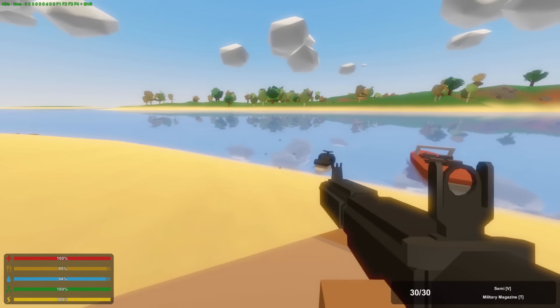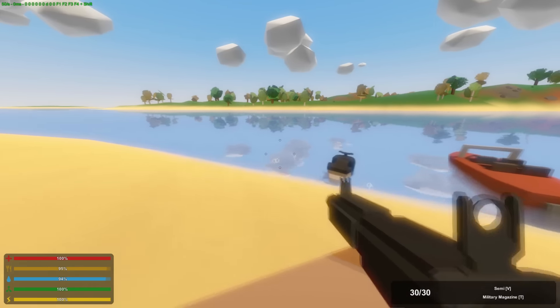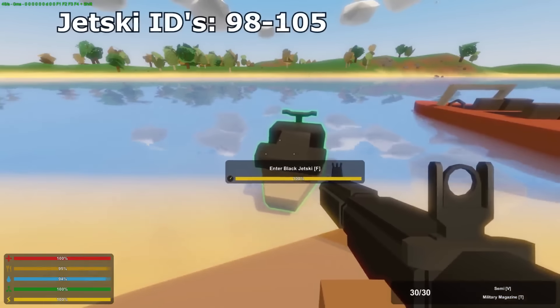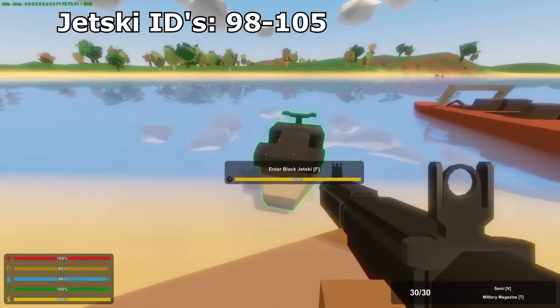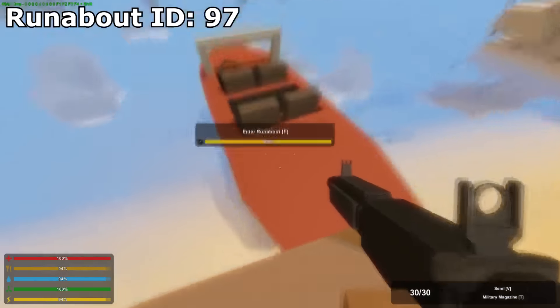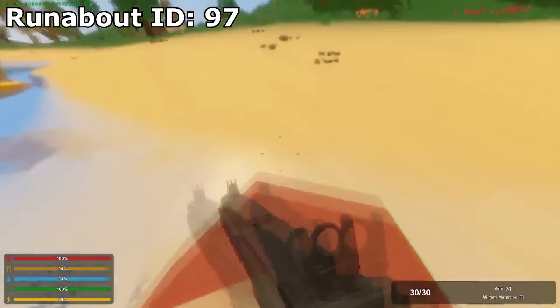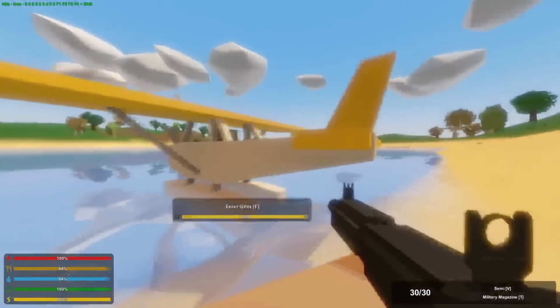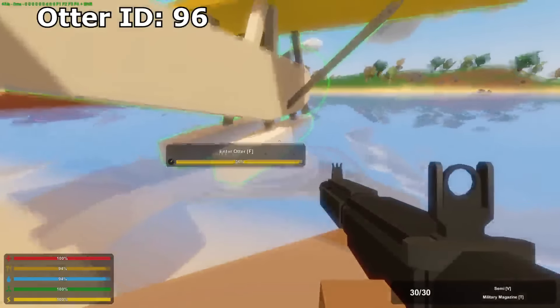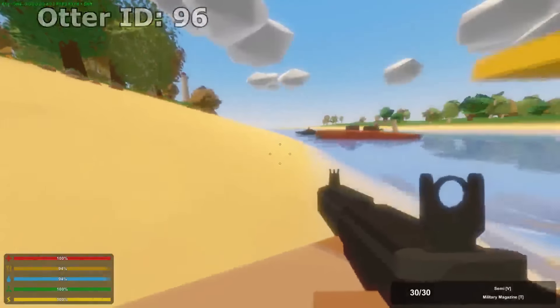Hey guys, welcome to the Unturned 3.14.2.0 update. We got 3 new vehicles. The first one is the jet ski in whatever color you want. The second one is the roundabout, which is a boat with 4 seats. And the third one is a plane — another plane, but it's a seaplane, so you can land it on sea.